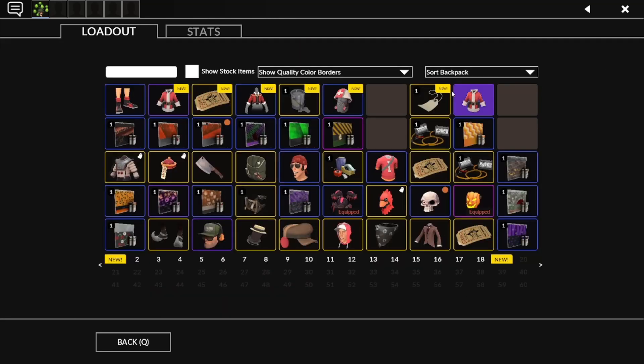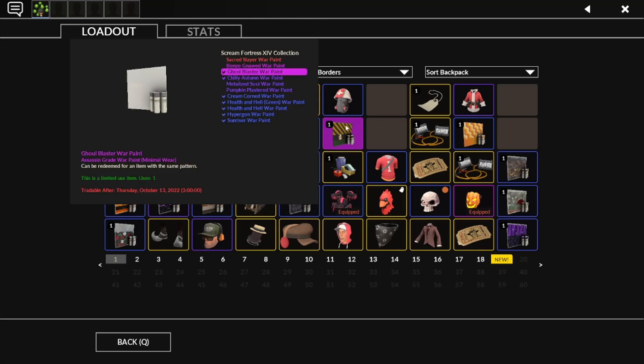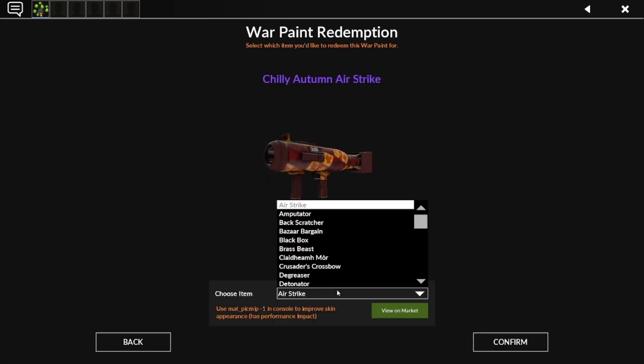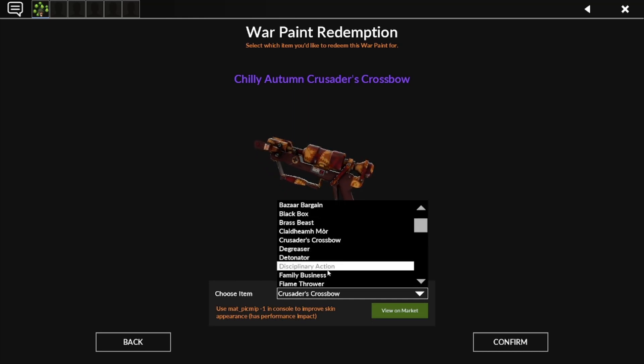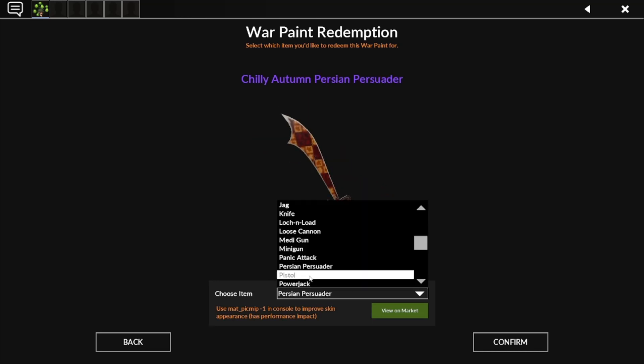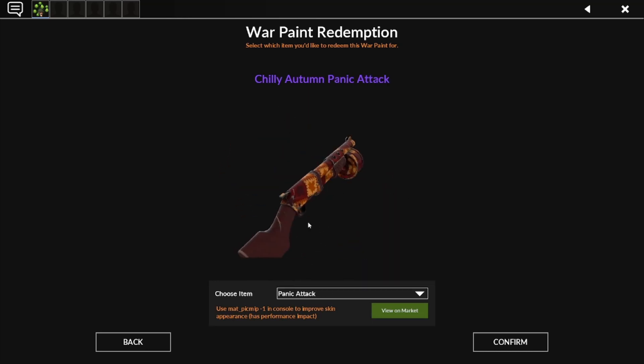Looks like you'll be doing more Tough Breaks. Jeez, well that's what they want you to think. I want to take a look at this — is this just red? Is this just red? I thought it would be team color. It might be team color. There's no option for it. Regardless, maybe it's...